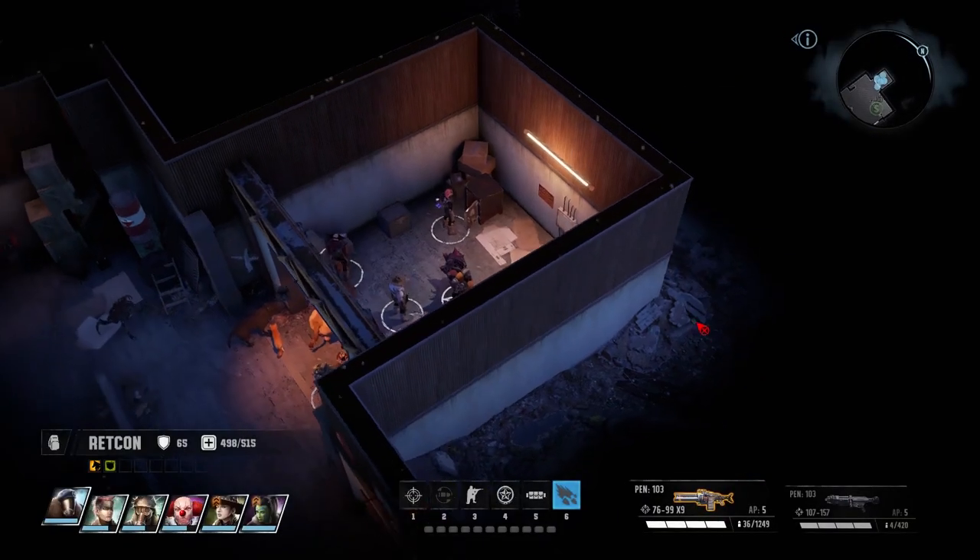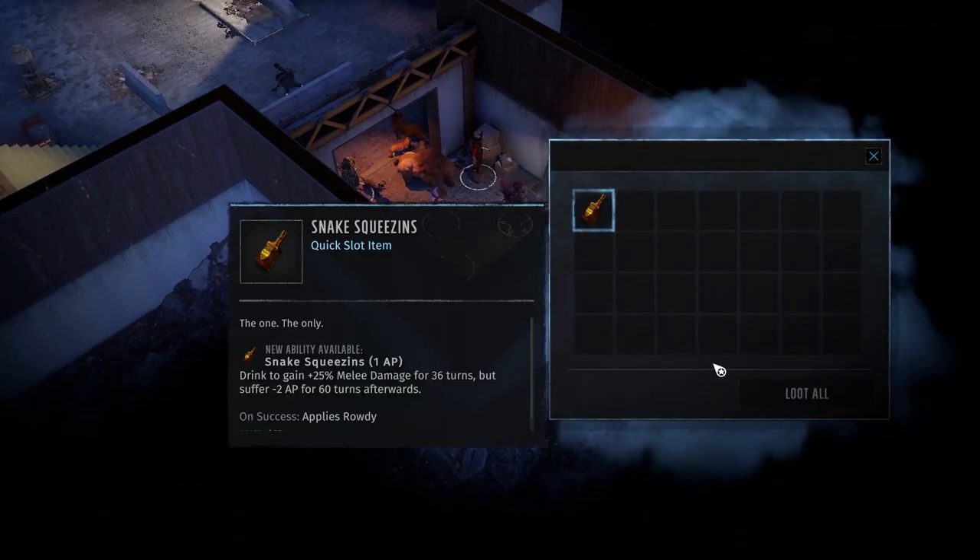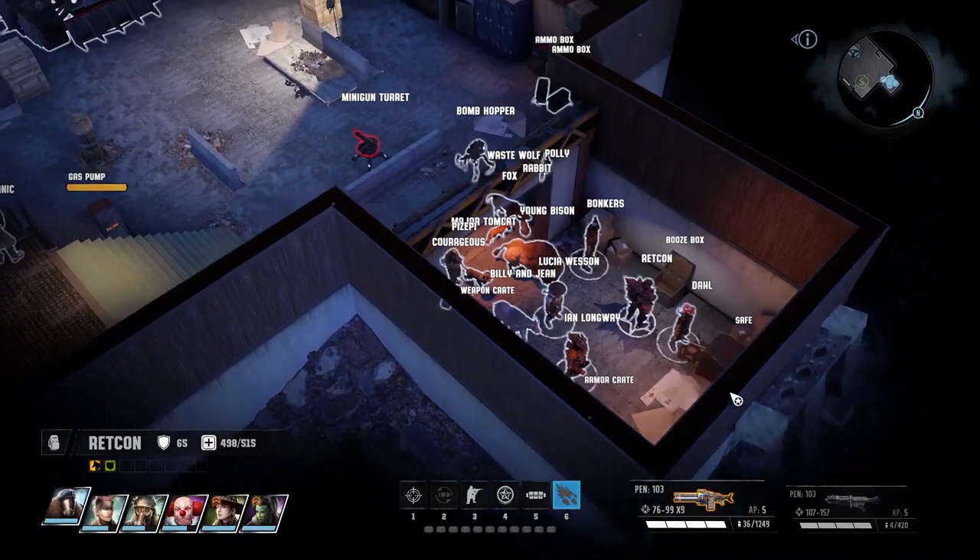We find a minigun in a randomized container. Nice find, but we are already set with our modified Graviton Treader.